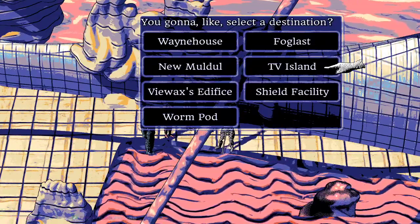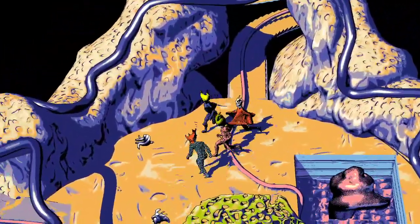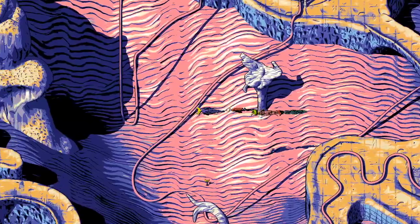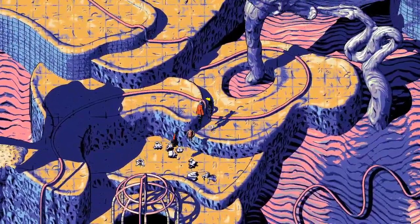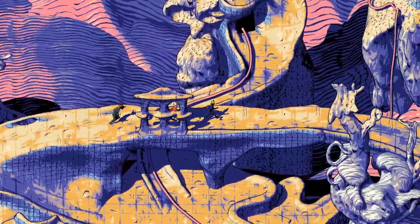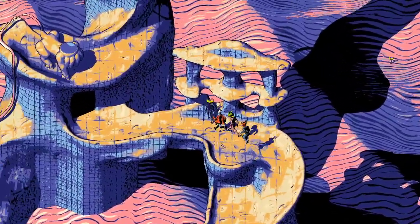With another token collected, they now need to go to Foglast — specifically the area where the streamer fell down holes and found a weird pathway in the darkness that seemed to stop in the middle of nowhere. That's where the other token was. They eventually find it near the dome. The enemies here drop a lot of good money, meat, and antennas, though the party is already quite strong.